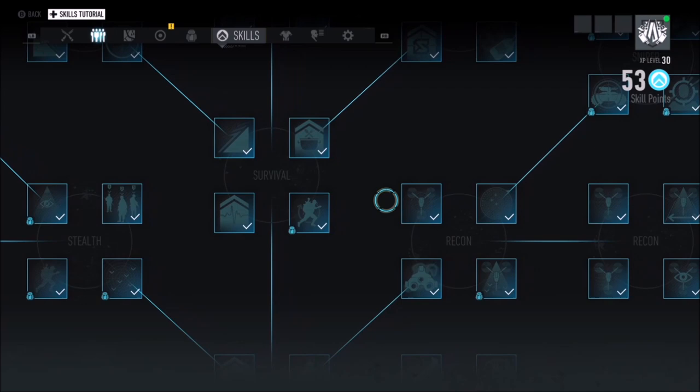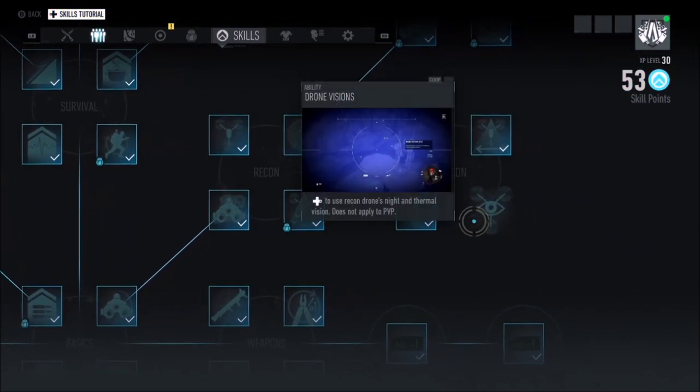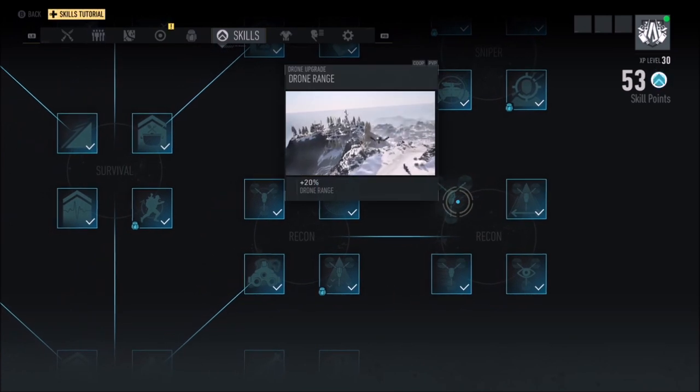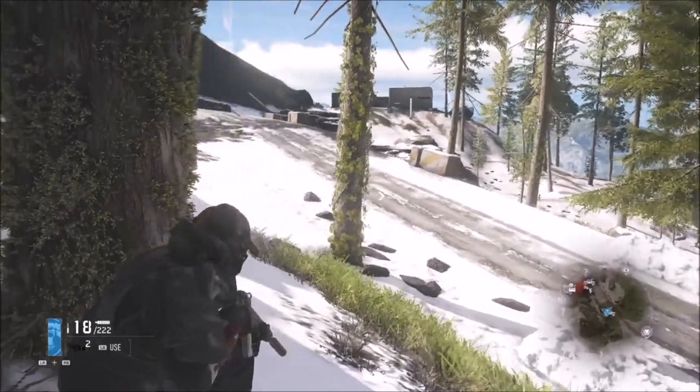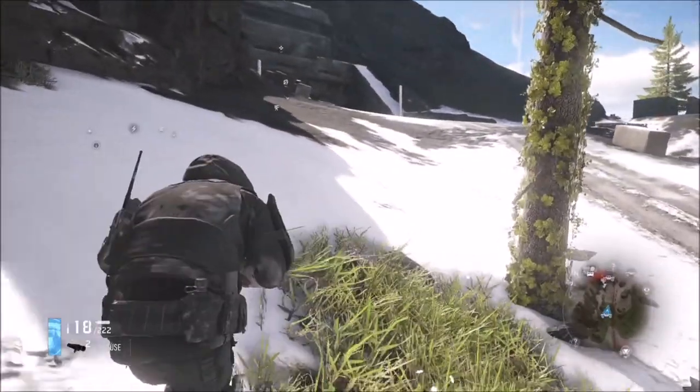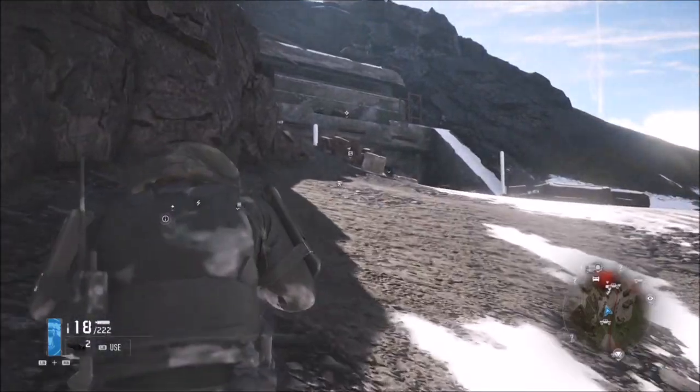You can increase the efficiency of the drone by acquiring several skills within the skill tree. These include Recon Mastery, Drone Visions, Mark Area, Cooldown, Range, and Speed. Updating these makes the drone a much handier gadget than it already is, and therefore you should aim to upgrade these as fast as you can at the start of the game.